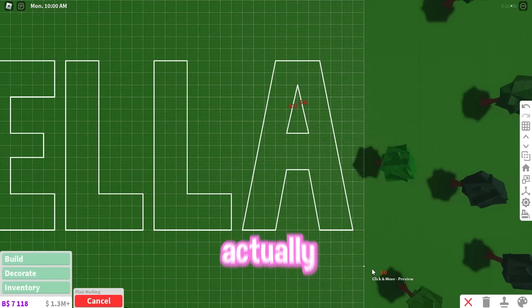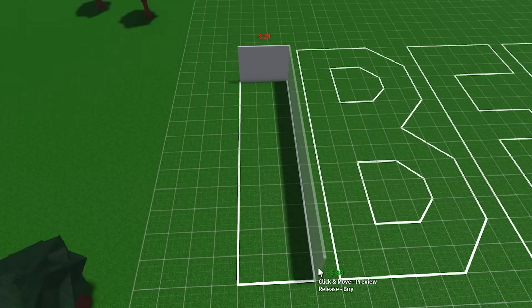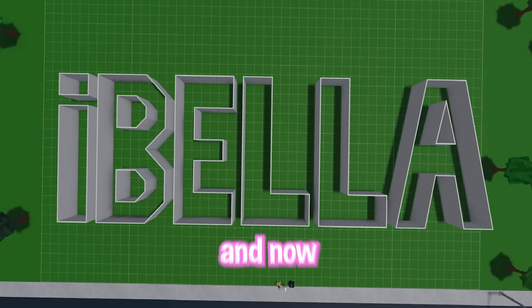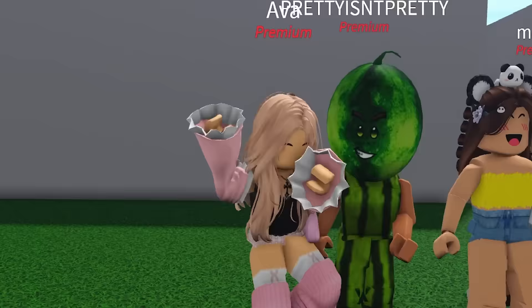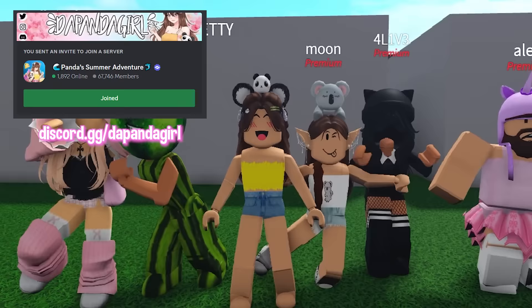That wasn't too bad. Since we now have the outline, I have to put down these walls so we could start building and decorating these letters. One, two, and three. And now we have the final outline of the word Ibella. Make sure to like the video and comment what word you want me to build next. Now that the layout is ready, I brought some of my subscribers to help me decorate each letter. If you want to be in a video like this, make sure to subscribe and join my Discord. The link is in the description.